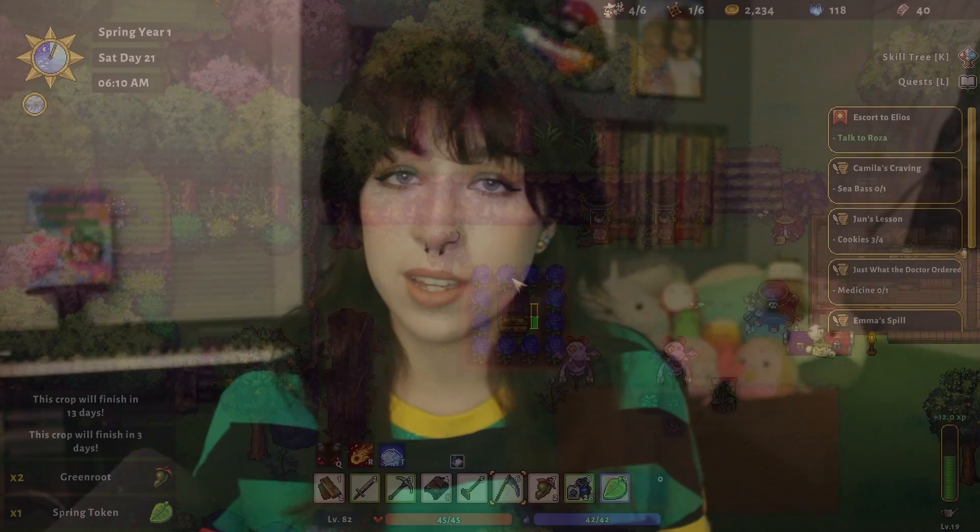I think the most important tip is that Sun Haven is a game that can and should be played at your own pace. If you aren't sure what you should be doing, don't stress too much about it. There's absolutely no rush to complete this game. Seasons come and seasons go, and you'll always be able to do or find something that you missed out on before once the season rolls around again. Just explore and discover new things along the way and enjoy your first playthrough of the game.